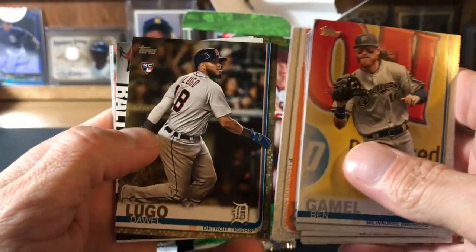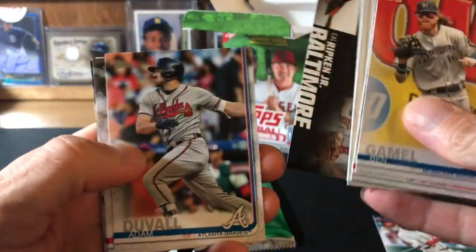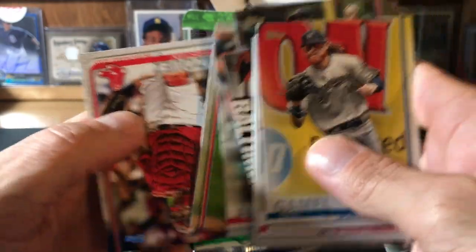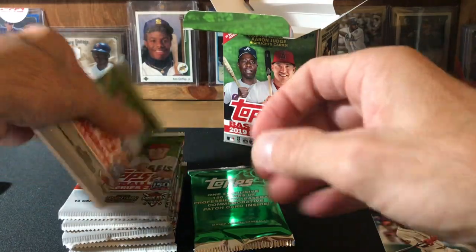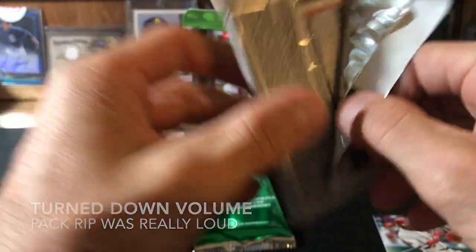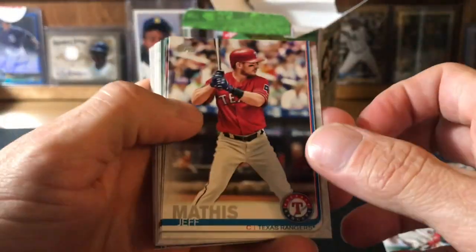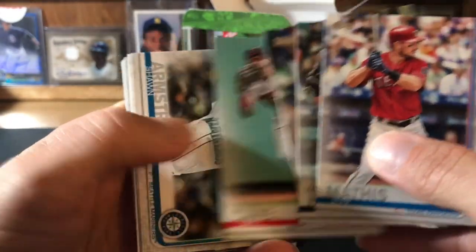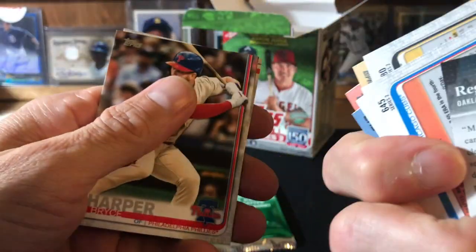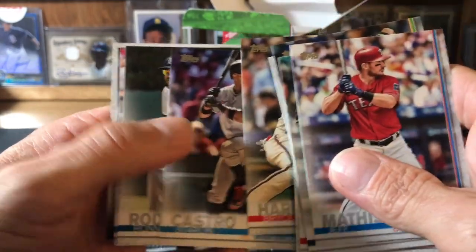My gold is at least a rookie — don't know much about him, but you never know. And a Ripken. Not much notable there. The rack pack, man, that was really hard to beat — that was definitely the star of the show. Reggie reprint. Bryce Harper in a Phillies uniform, so that's pretty cool.